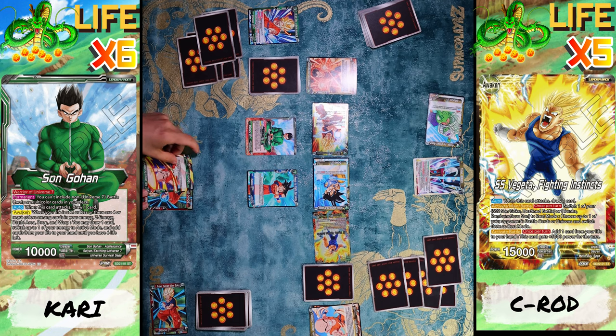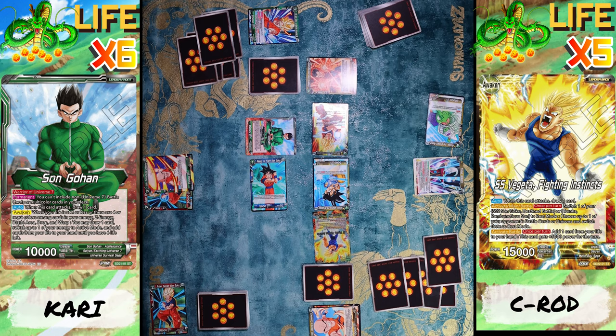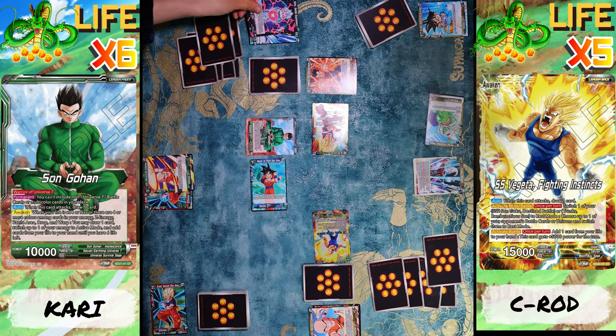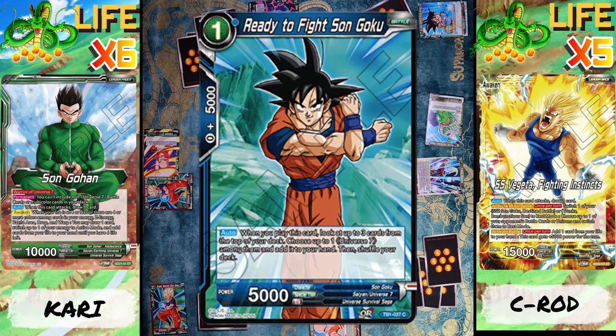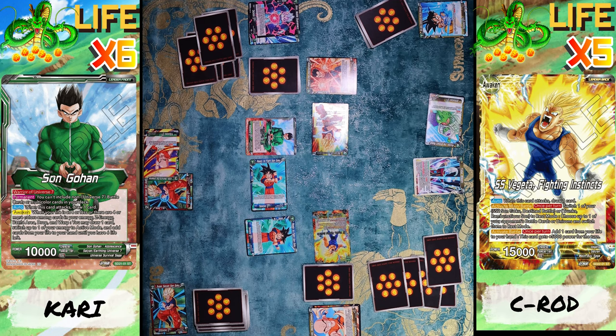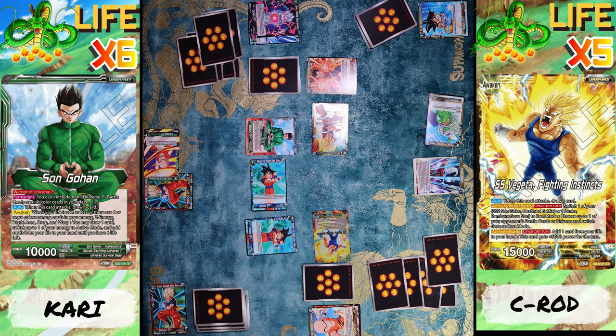I put an energy and attack your Son Goku. No counters. Combo to 10,000. Damn, you really want to get rid of him? He's not down. I'm gonna charge one energy to bring out another Son Goku — you really love Goku, huh? I love Goku! I get to search the top three and I'm gonna add a Son Gohan. All right, then I'll shuffle my deck.